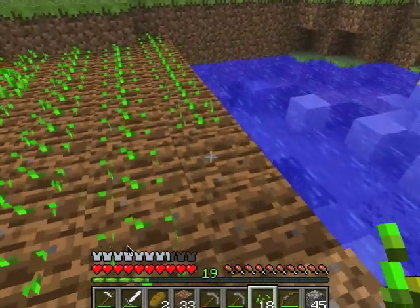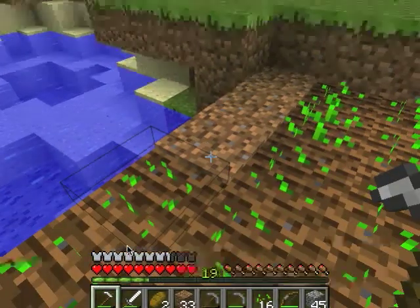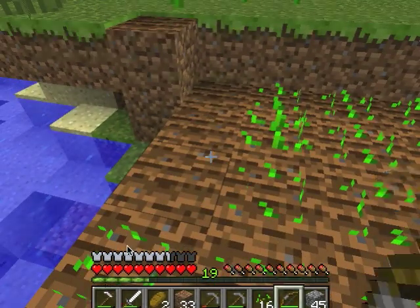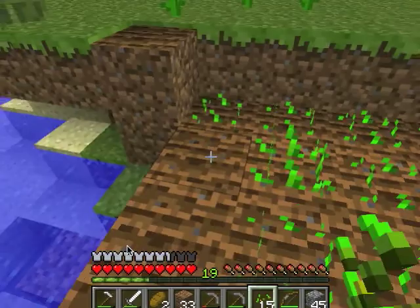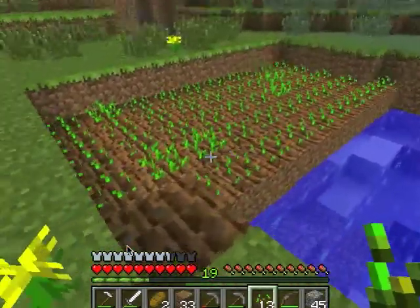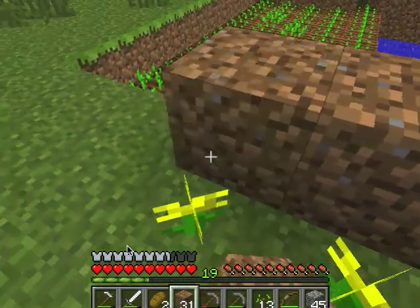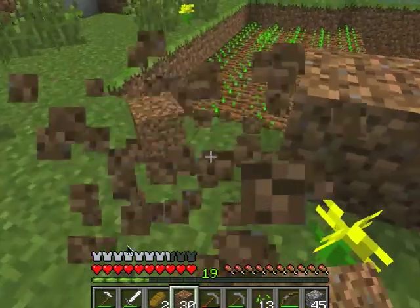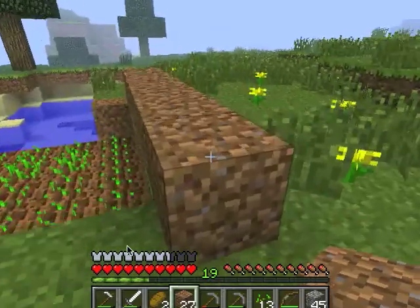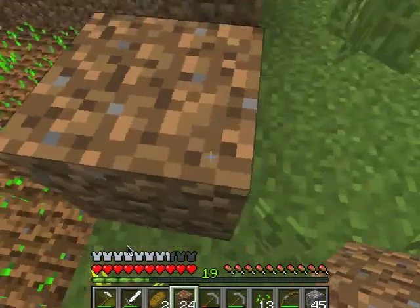You can take those seeds and plant them and they will grow in their own sweet time. You can also have a farm underground, you just need torchlight. We are well on our way to having a successful farm. Just to be safe, we'll put a little dirt wall around it to keep it from being trampled by all the nasty things that come out at night.